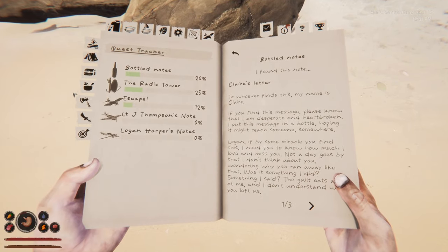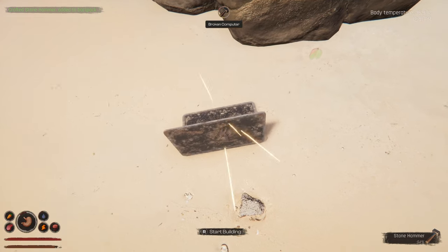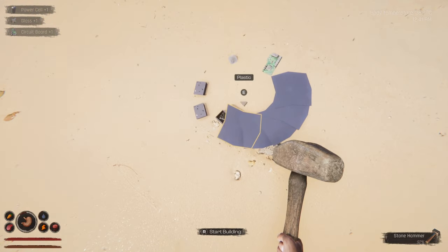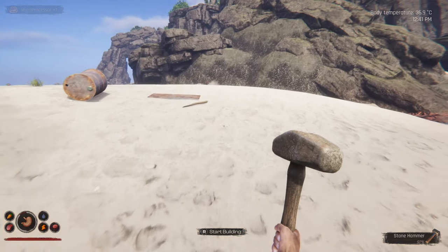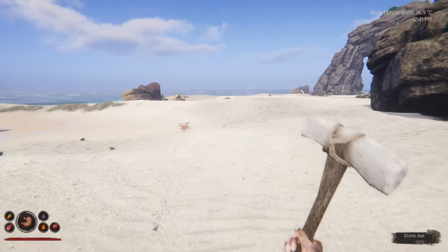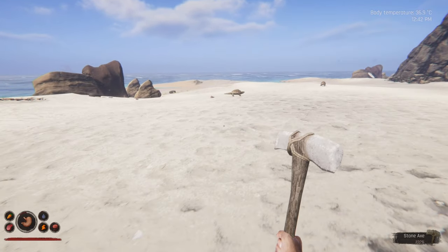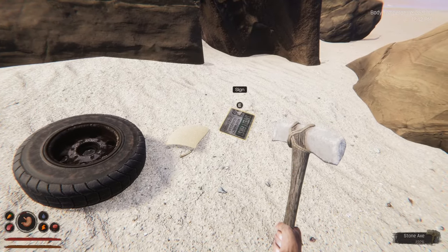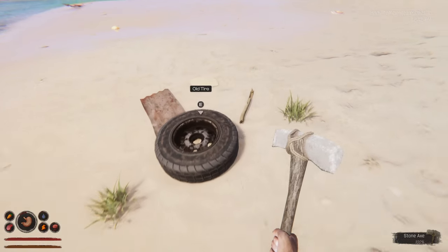Stone hammer — done. Oh wow, circuit board! Battering a laptop with a hammer seems slightly excessive, but needs must. We get a circuit board and a microprocessor. We've got our spear still and the axe. Not too much around here so far — cloth, tires, signs. I want a sign that says 'no sharks' or something to put on my boat.